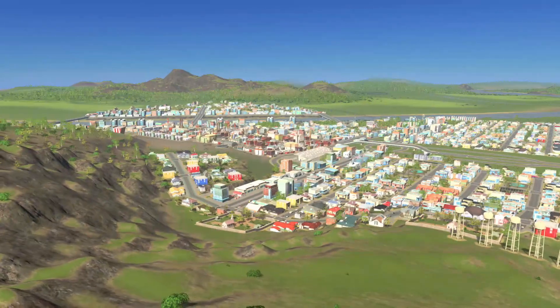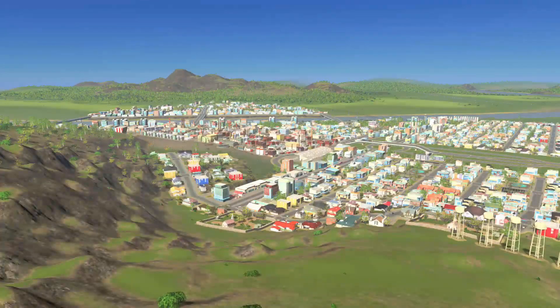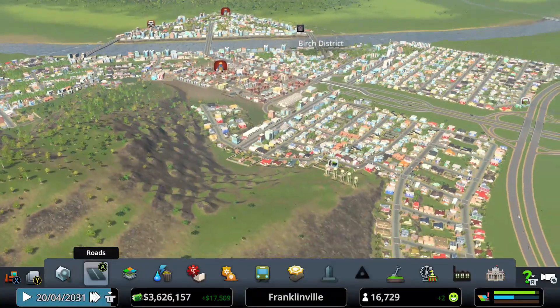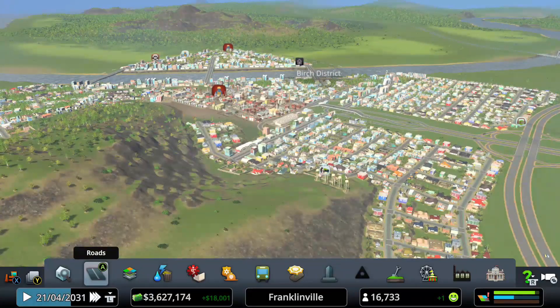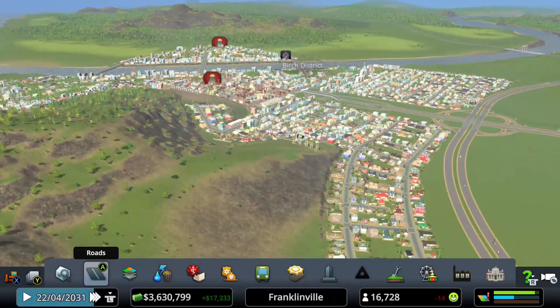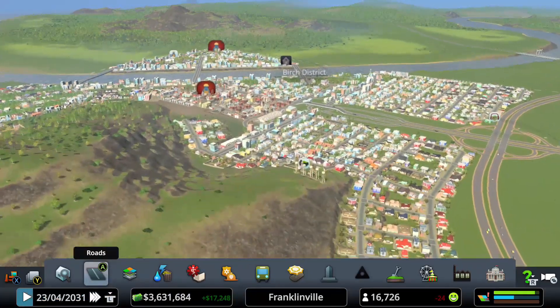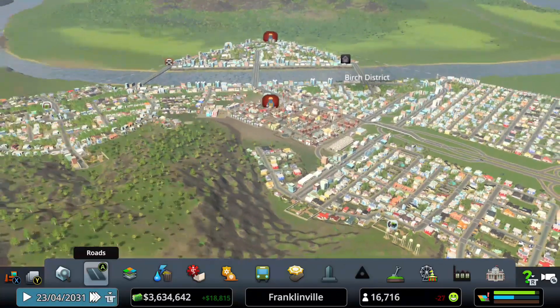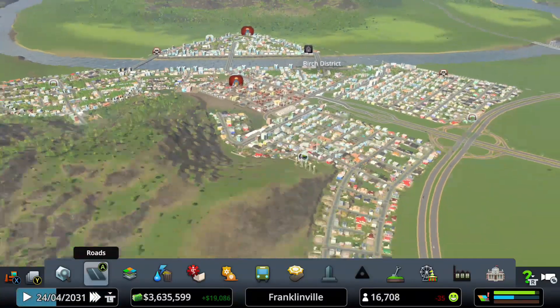Welcome to the town of Franklinville. We are using the Sunset Harbor DLC. Let me zoom out a little bit — we got a lot going on since we were last here. For today I wanted to start building high density, and to do that you need to have 1700. I did lose a few people because I let the simulation run while I was doing laundry.